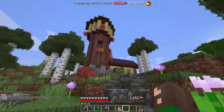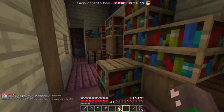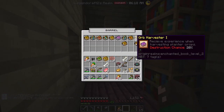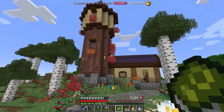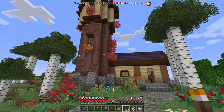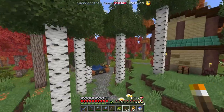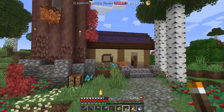After a quick time lapse our second build for today is done — the library where I want to store all of my enchanted books. I still got quite a few here. Overall I am super happy with this build. It fits in well with the other builds I've done so far, the forge over there and the starter base, but it's also pretty unique with this tower in the front.